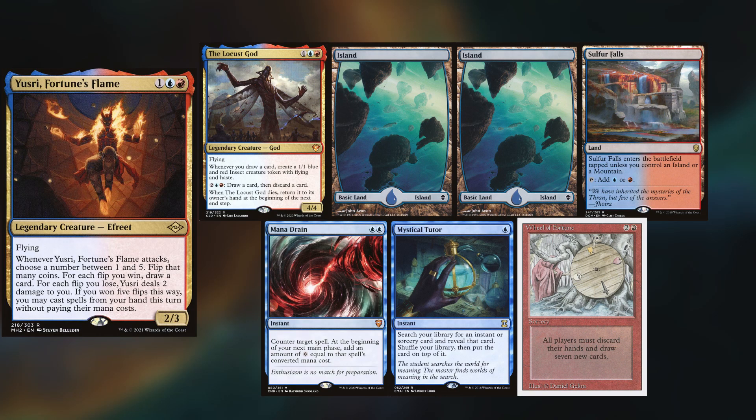Hey gang and welcome back. Today's game finds us back at Red Dragon Games in Ottawa, and I'm joined by some lovable scamps. Martin is playing his Usry deck, keeping the Locust God, Two Islands, Sulphur Falls, Mana Drain, Mystical Tutor, and Wheel of Fortune.